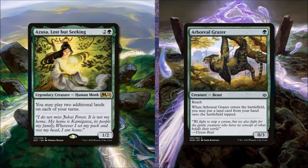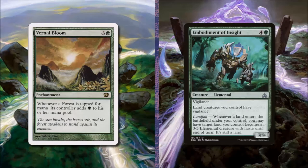Azusa, Lost but Seeking costs 2 and a green and is a legendary human monk who allows us to play two additional lands on each of our turns — to add her we remove Arboreal Grazer. Vernal Bloom for 3 and a green says whenever a forest is tapped for mana its controller adds an extra green mana — to add this we take out Embodiment of Insight.